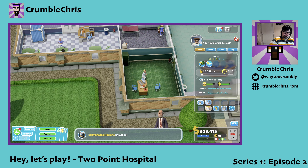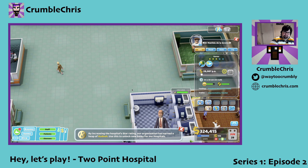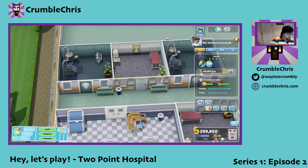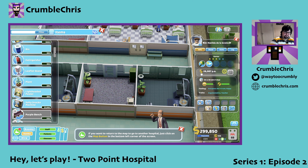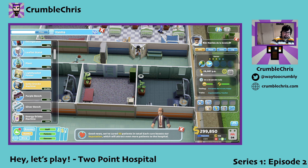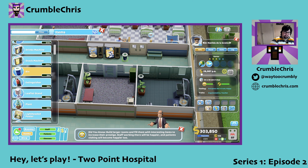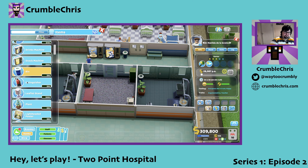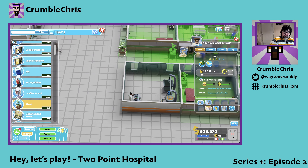The salty snacks machine has been unlocked! I think I will add a salty snacks machine here somewhere — let's add it on the outside of the ward, next to a drinks machine. And a bin, because we always need a bin next to those, and a fire extinguisher because we should always have fire extinguishers. And a plant there, and one here too on the corner.